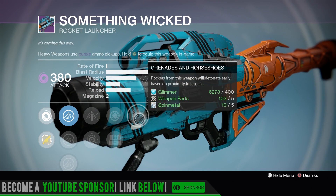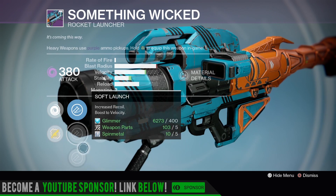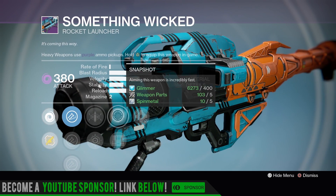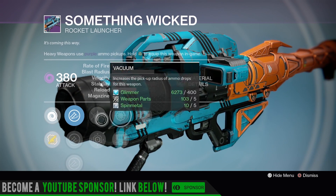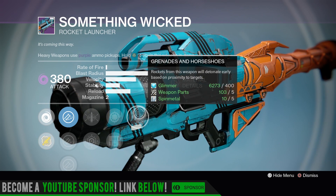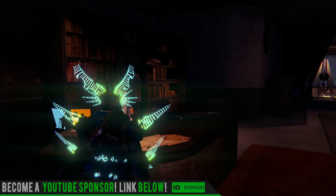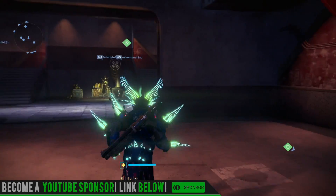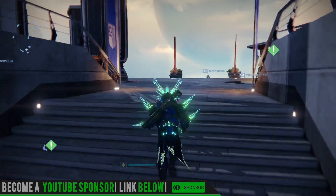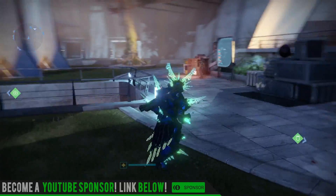Lastly, Something Wicked — it has Grenades and Horseshoes, so if you need a PvP rocket launcher this is what you want. Warhead Veneer, Soft Launch, Counter Mass, Vacuum, Last Resort, Snapshot or Field Scout for increased ammo capacity. The perks aren't that great overall, but Grenades and Horseshoes is the key perk. Banshee also has rocket launchers that can roll with Tripod, Tracking, and Grenades and Horseshoes.